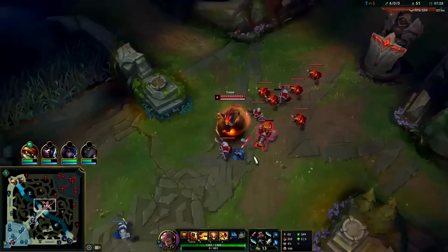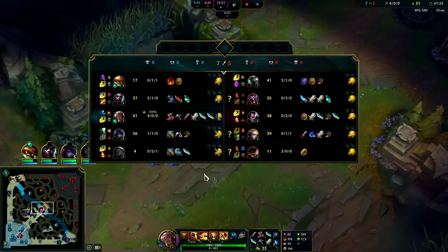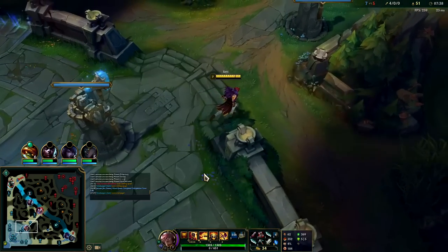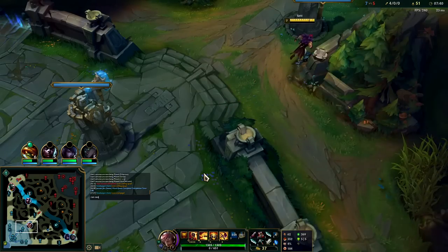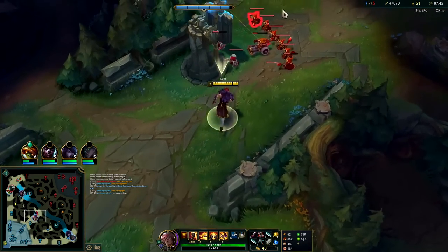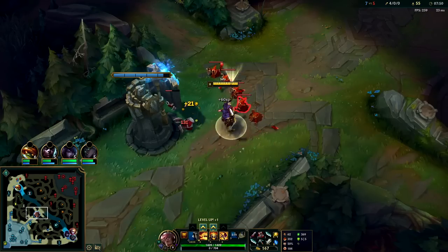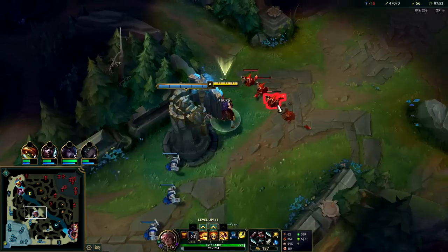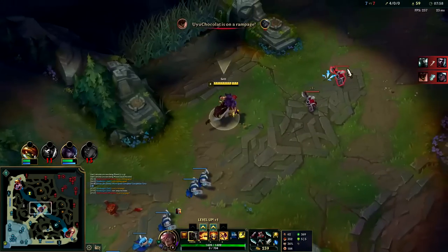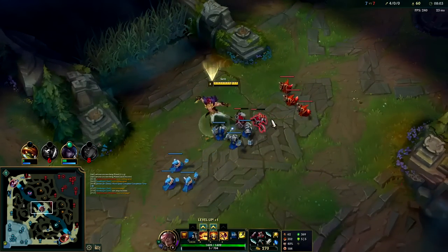Pick up this and we'll head back to lane. His wave is pushing back to us since we crashed it — we're gonna get a huge minion advantage. Keeping our gold and XP up. With BORK we should be able to solo Mord easily. Ramus just needs to swap me because I can solo Mord pretty straightforward. So easy to last hit with attack speed on Set — I say that as I miss a minion.